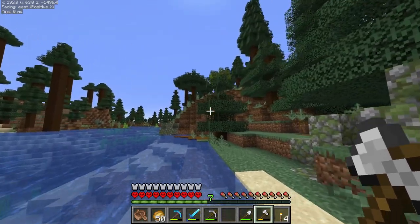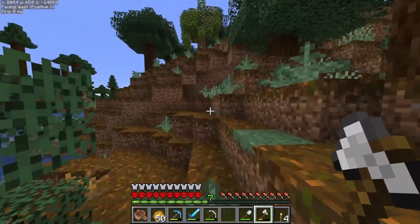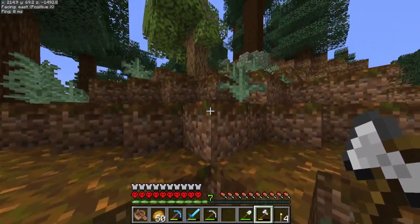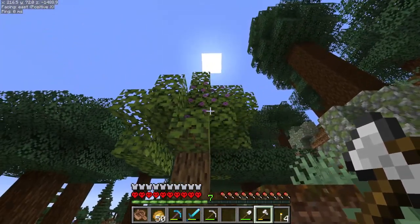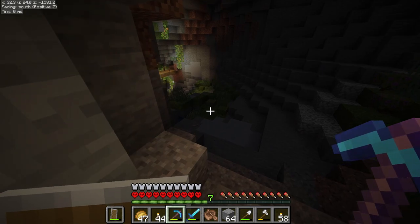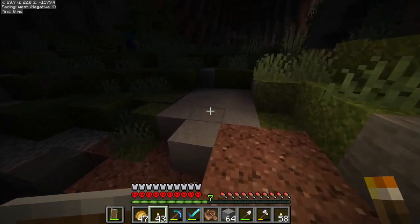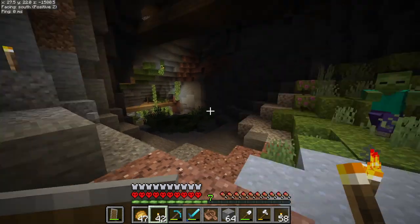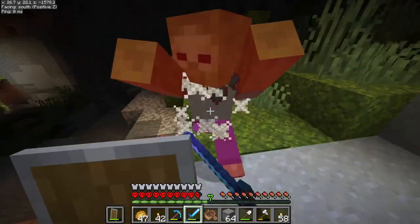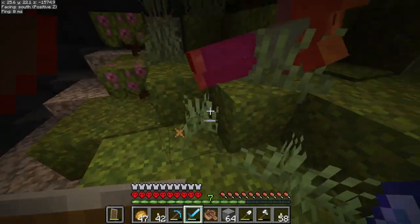We still have one last part of this journey — we need to go find the lush cave. And I see our sight for sore eyes up there, the azalea tree, which is going to lead us to a lush cave underneath. And from the looks of the glow in the distance, we have finally found the lush cave we were looking for. It is definitely dark in here, so we've got to get the place lit up, because we do have a bit of a welcoming committee at the moment.